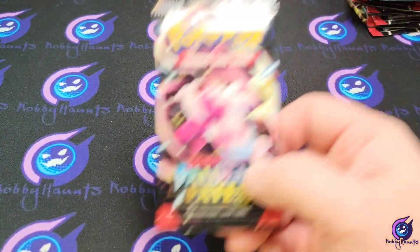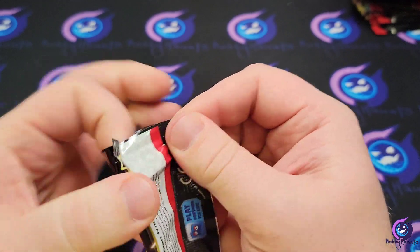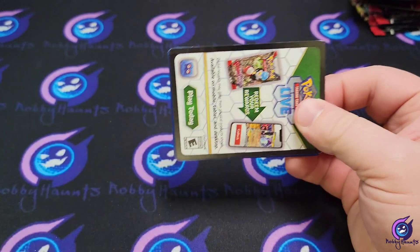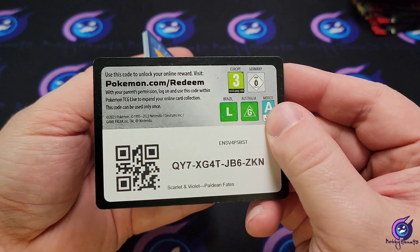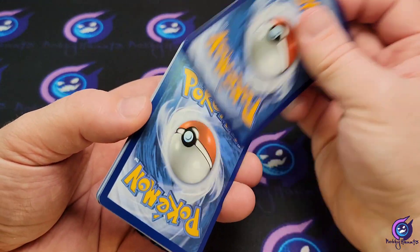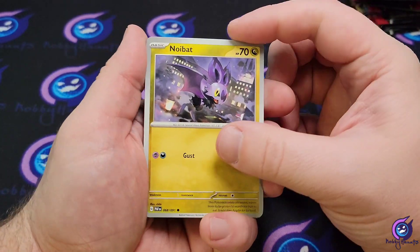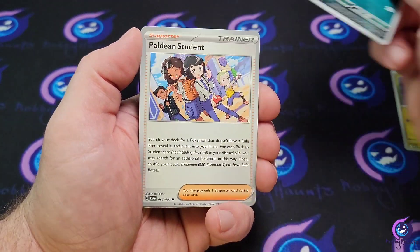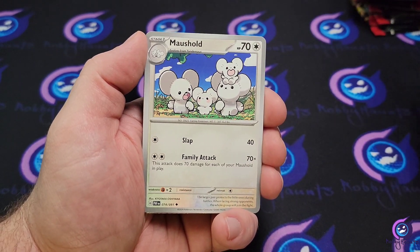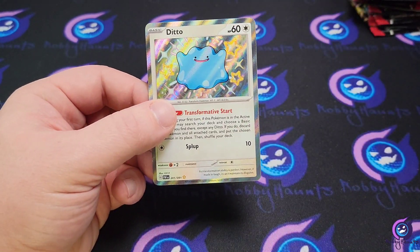All right, first pack. I don't know if you could tell because of the hyperlapse, but man, some of those were a pain to open — they looked wild. Probably the easiest ones to open were the Fido ones. We got energy, Noivern chime echo, Ghastly, Paladin student, Gengar, electric generator — oh start off with that Ditto baby shiny! We'll take that.